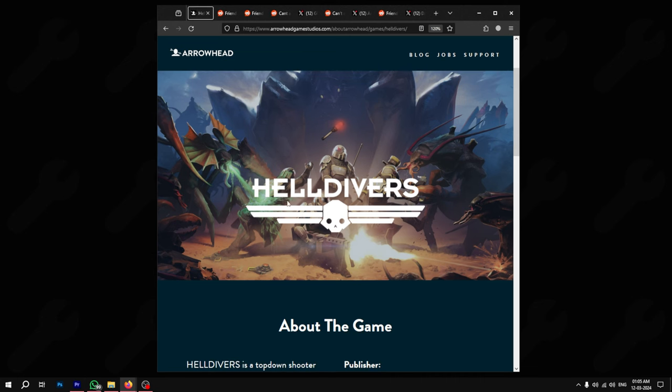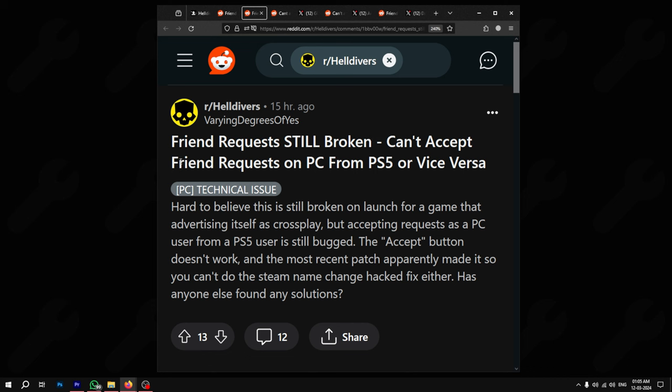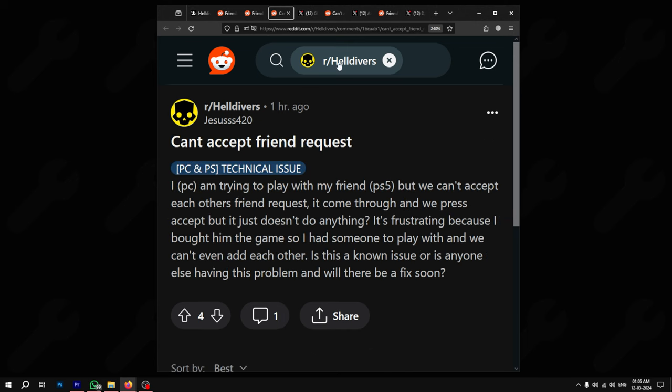Today we're going to talk about Hell Divers 2 and an issue where players are unable to send friend requests to people on other platforms. If they're on PC, they're unable to add friends on PS5, and if they're on PS5, they're unable to add friends from PC. This is hampering the enjoyment of the game and making the experience incredibly frustrating.